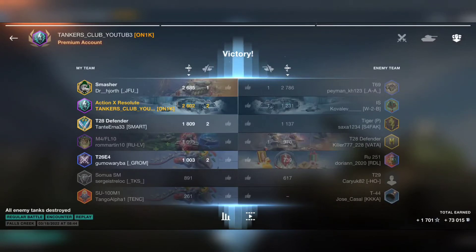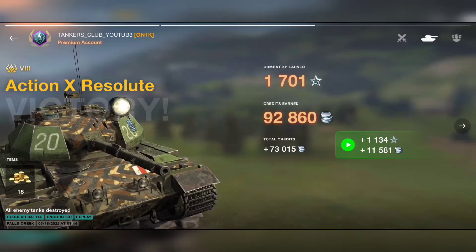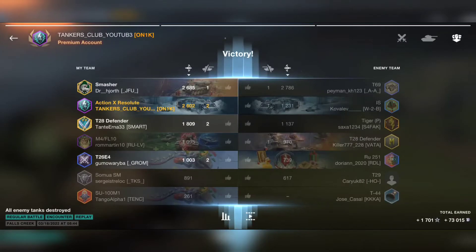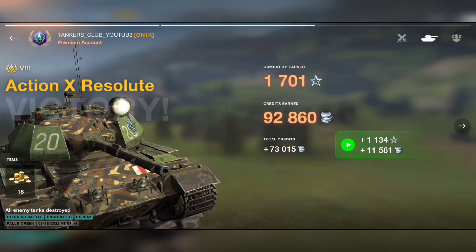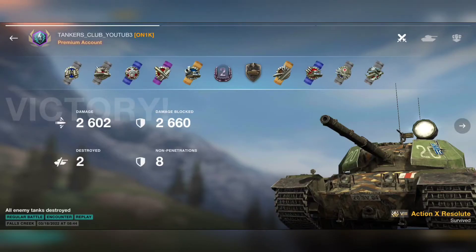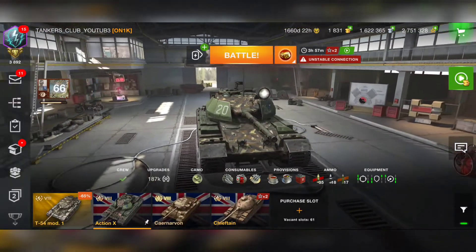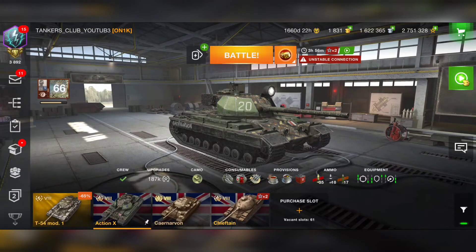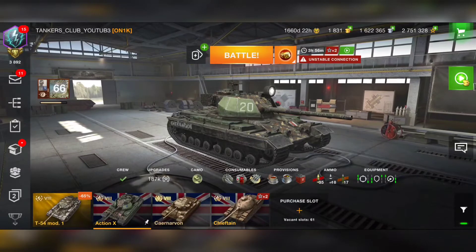You're also going to win a lot of credits with this tank — it has a crazy credit coefficient. For only 2.6K damage blocked, I made 73K credits. We also got a second class mastery badge. There's really nothing else to add: if you want a broken, super-strong tank, the Action X will definitely help raise your win rate.